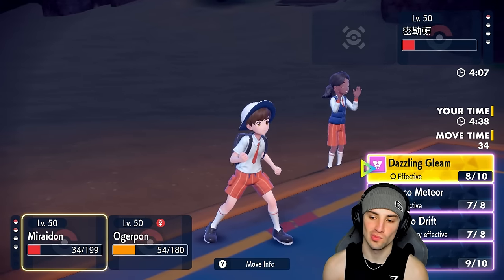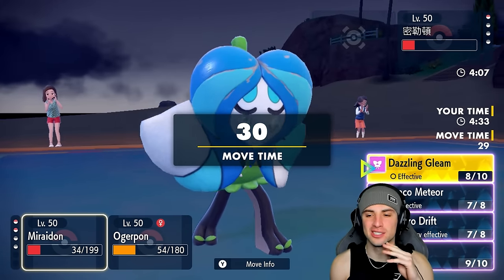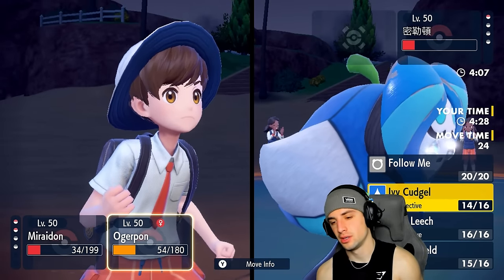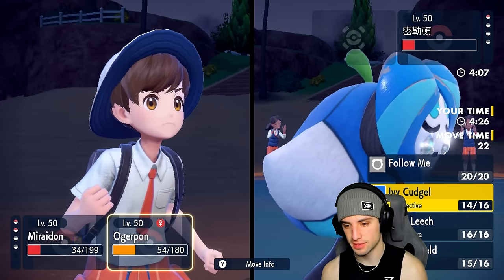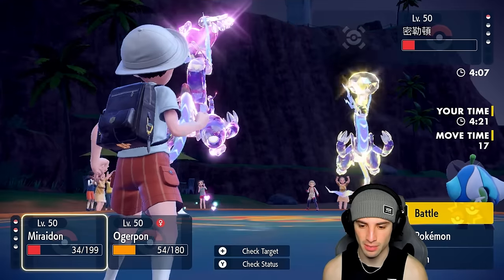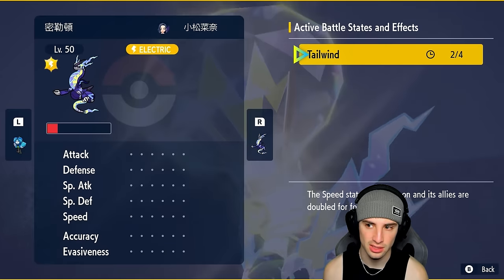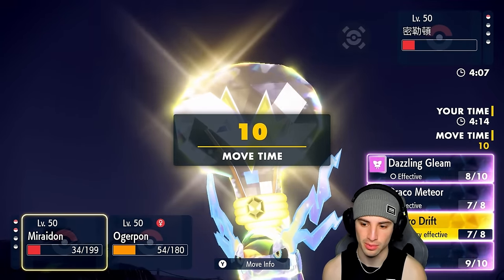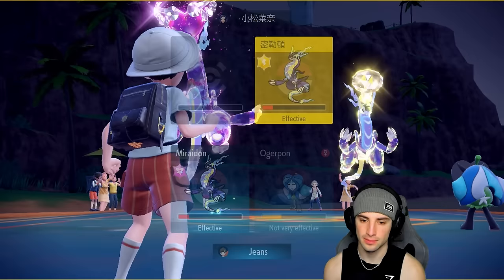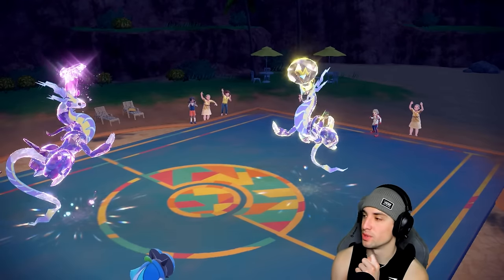I lost on a missed Draco Meteor — I should have just gone for Dazzling Gleam. The Poké-gods know I'm recording. I don't even know how many Tailwind turns are left. Should I double Protect? There are two turns left — we're better off double Protecting to try to win this. We'll Protect and go for Ivy Cudgel here. But we're probably going to lose to RNG — Discharge doesn't miss, that's my problem with it.